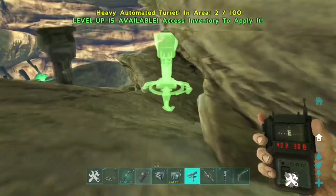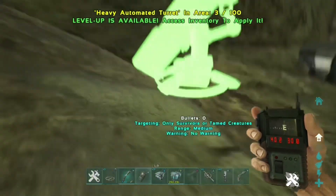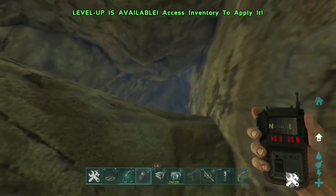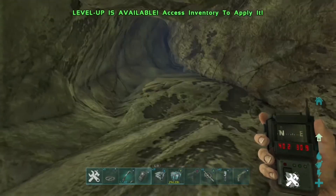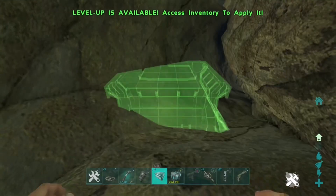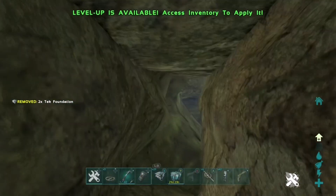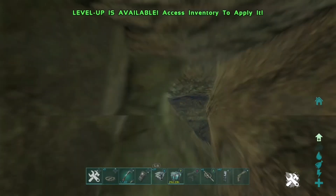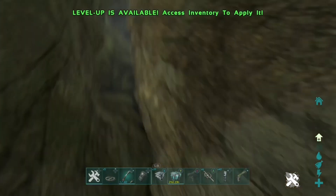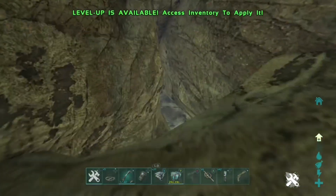It'll be pretty impossible to raid unless they rush you or something, because they can't destroy the turrets — they can't see or shoot them since the rock blocks any rockets. The only way in is to crouch through. There's another area up here where you can place vaults as well, and you can place foundations throughout the whole area. To get up there you'll either need a knockout method or tech boots to crouch through.